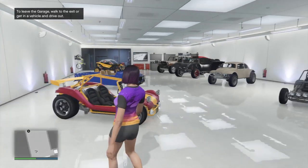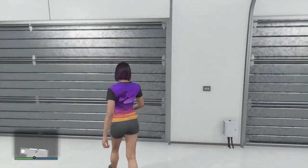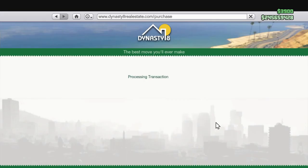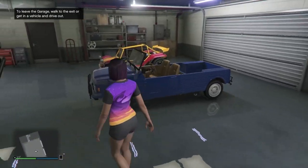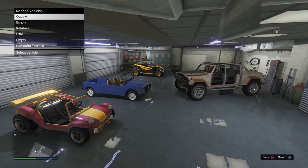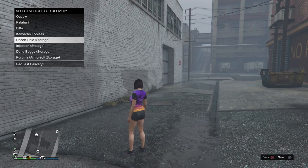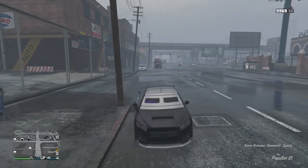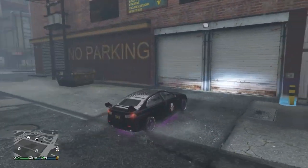If the property you're trading has more personal vehicles in it than there are garage spaces in the property where you're relocating to, your vehicles are not lost or destroyed. Some of them are placed into storage and can be retrieved by calling the mechanic. In this video, I'm trading a 10-car garage with 8 vehicles in it for a 6-car garage — only 4 of my 8 vehicles transferred to the new location. The missing vehicles weren't listed in the vehicle management menu, but when I called the mechanic, they were listed under the new property address with the word 'storage' beside them. I could then request delivery of those vehicles and place them in any other personal property or business garage space I own.